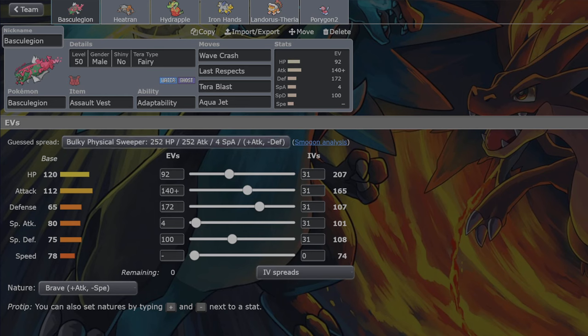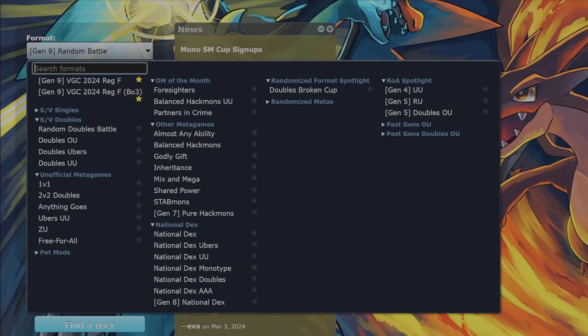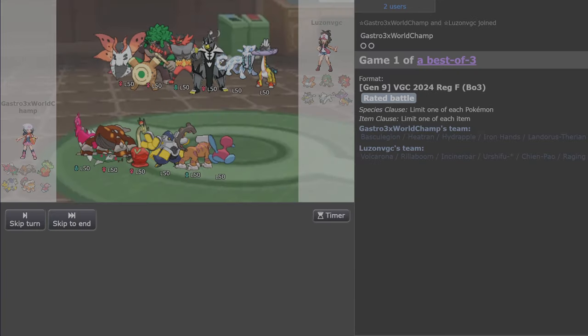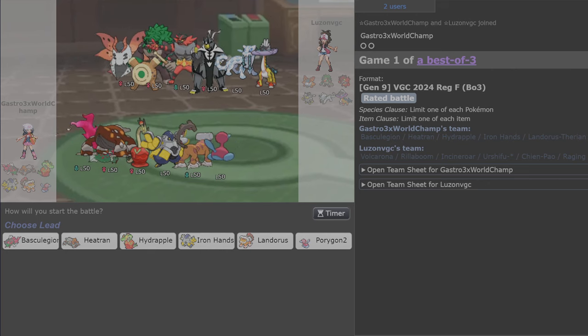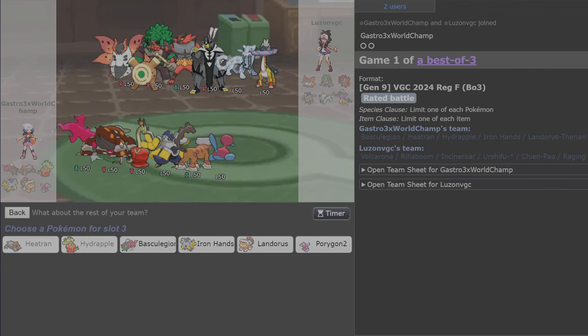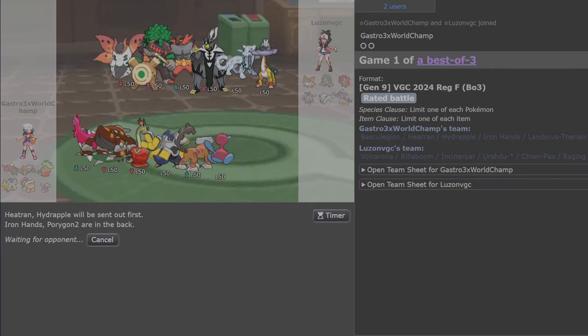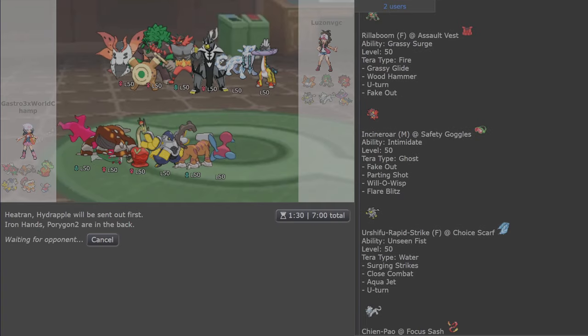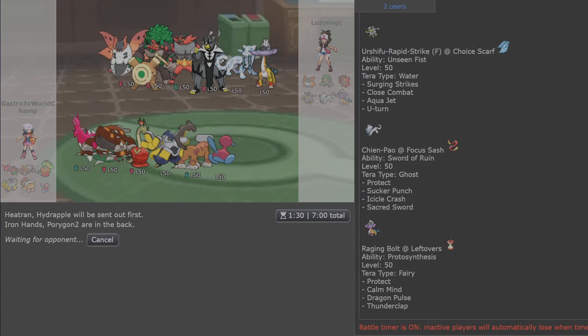This is where I'm at the moment - it might seem quite random, but that tends to be my team-building process. This will probably suck and I'll go back to Gastrodon, but hopefully Hydrapple can do something. Against this kind of team, they've got Tera Blast Fairy on the Volcarona. I'll lead with Heatran and Hydrapple since that's the point of what I'm testing, then Iron Hands and Porygon 2 in the back. This is one of the theories where I don't need to lead with Porygon 2 - everyone's going to expect Trick Room, but here's Heatran-Hydrapple instead.